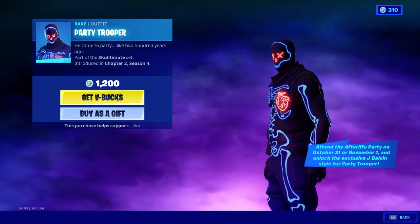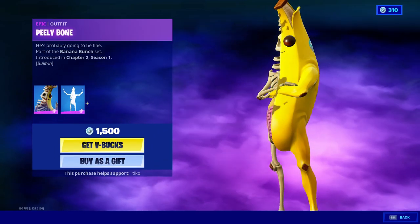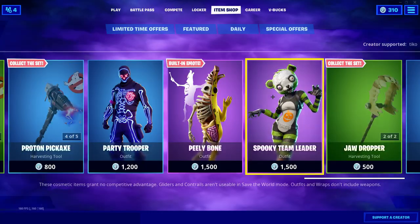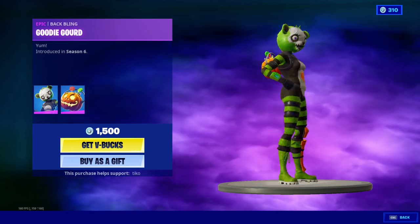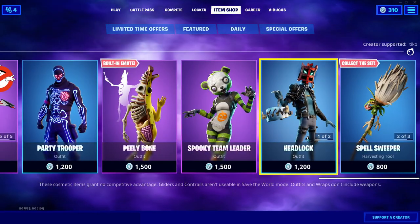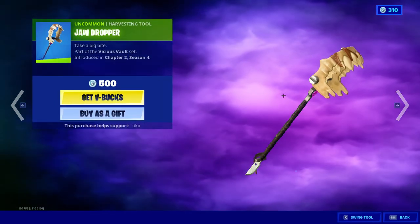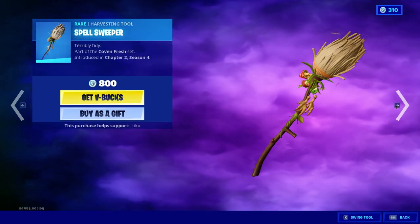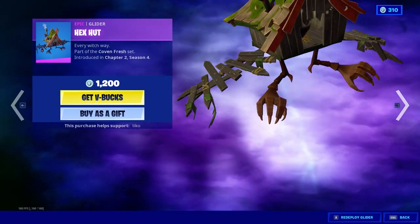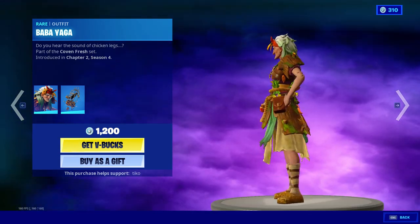Party Trooper's still here. Peely Bone. Spooky Team Leader with the Goody Gourd — pretty nice back bling. Headlock is still here with the Trappy back bling — not a huge fan. Jaw Dropper, but it's all right. Spell Sweeper. Hex Head glider and the Bobby — this is definitely something interesting. I think it's almost like Thanksgiving things.